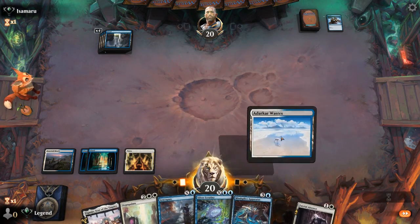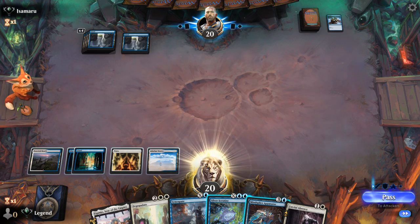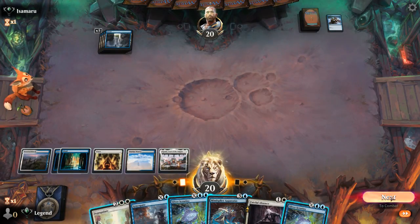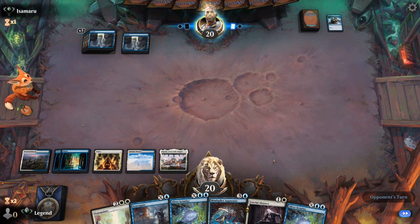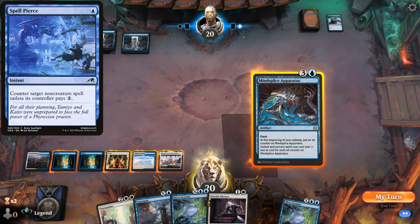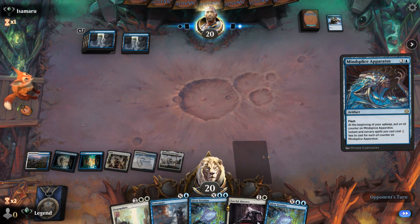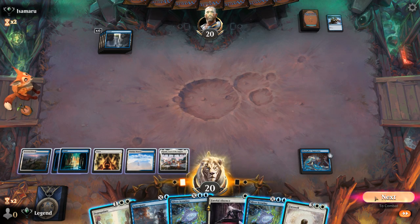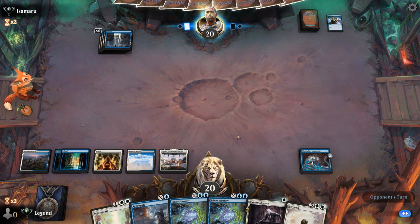Hopefully we keep hitting our land drops. Igancho could also be an answer to an attacking Haughty Djinn. By waiting until the late game we can pay for conditional counter spells. I'm forced to run out Igancho, letting the opponent know we're out of other lands. We could flash apparatus — at least pay for a Spell Pierce or Make Disappear — versus playing a Scrutiny for three which they could more easily counter. Apparatus resolves. That's a huge win for us.